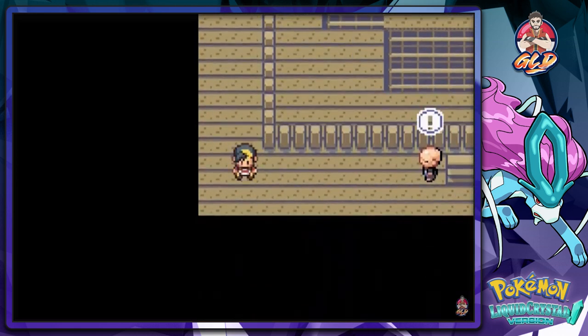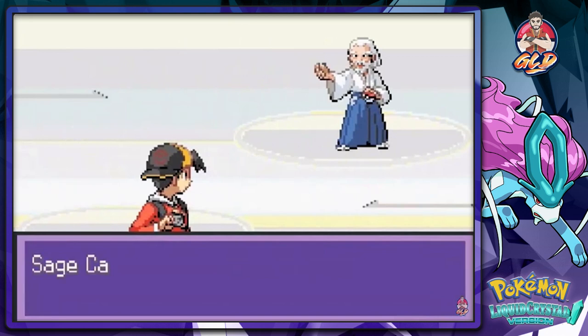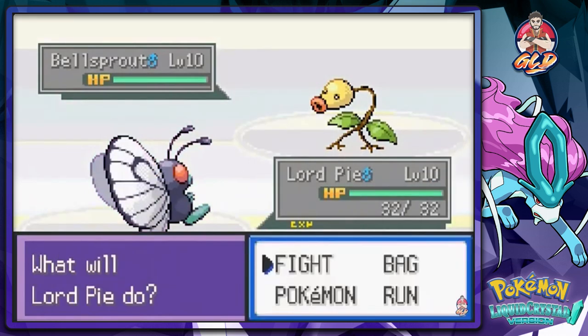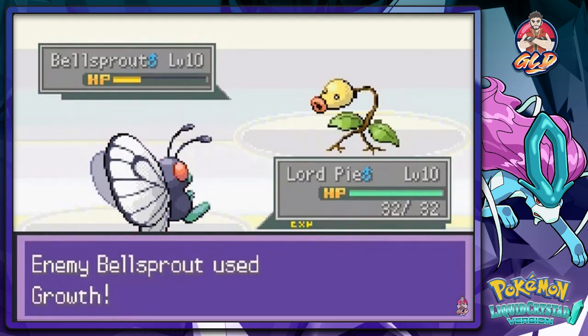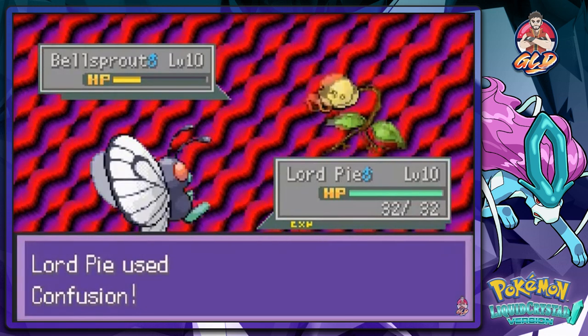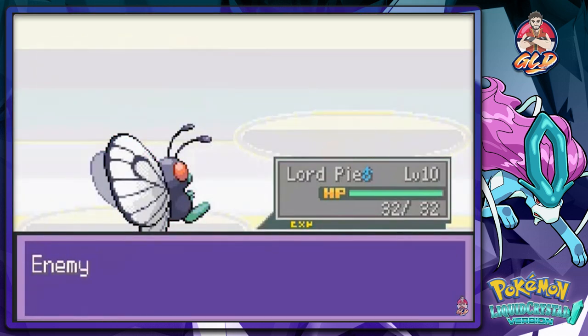Bellsprouts are weak against Psychic type Pokemon too, and luckily I have the Pokemon for this one. Let's see what this old man Sage has. He's coming in with his Bellsprout. Here's Lord Pie — let's go with Confusion! Nearly beats him and here comes a Growth attack. Just trying to get through here. Bellsprout has been defeated!